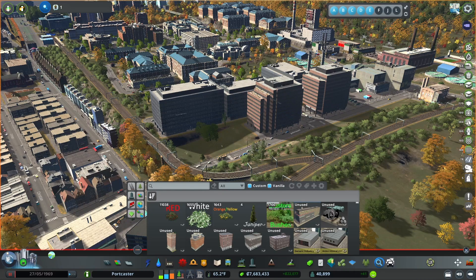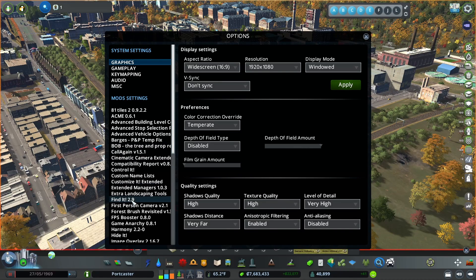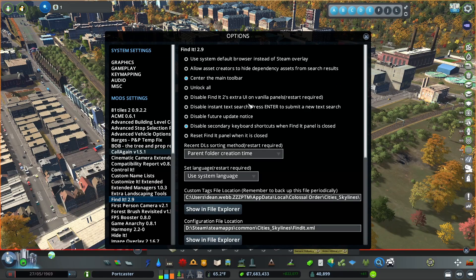It's called Find It 2 in the downloads. If we go over here and look in the options, here it is — Find It 2.9. That's the one you want. You can set all kinds of options here; I don't really mess with them. I just leave them as their default and move on to the actual mod itself.